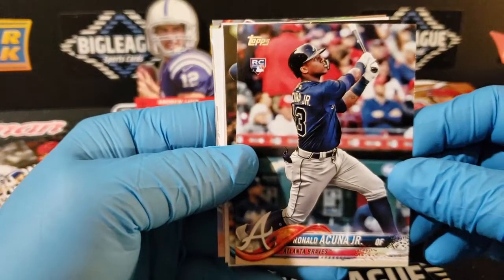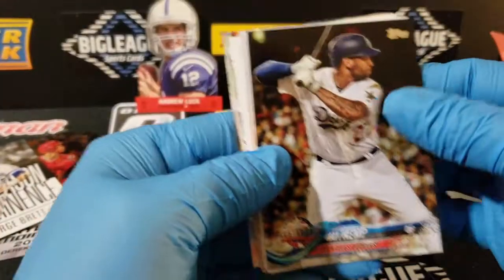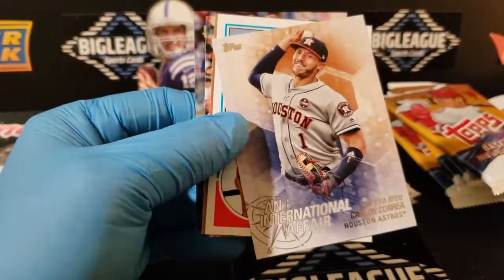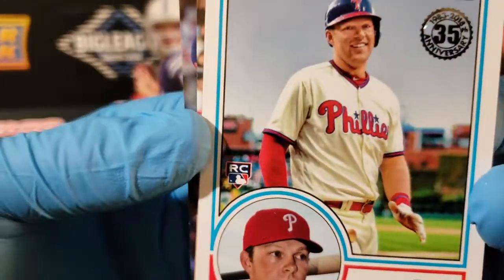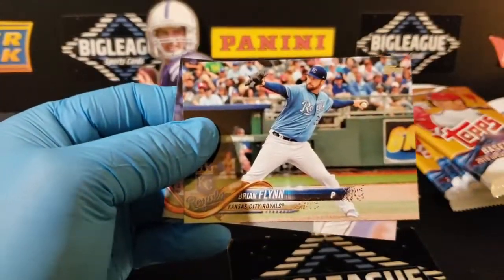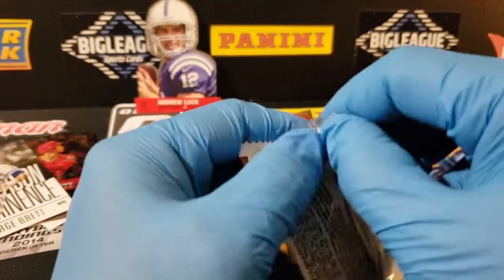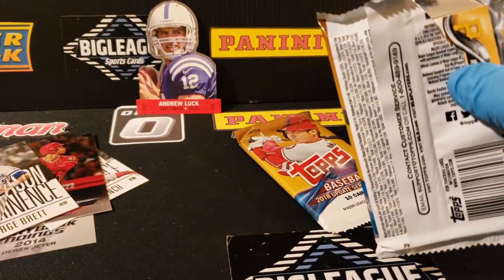There's Acuna - that's the regular base version, that's nice. There's Carlos. I don't have that one yet - that's cool. Rhys Hoskins, hello! Path-high face going there - I haven't pulled that one before either, that's cool. Nice little box. It's kind of like you get a small base set but there are so many different versions and variations going on - that's why this is such a cool product, especially for the price. You could just break this stuff all day.